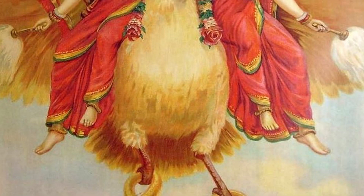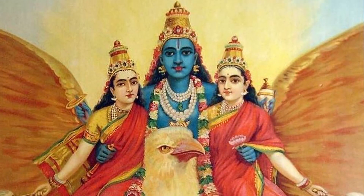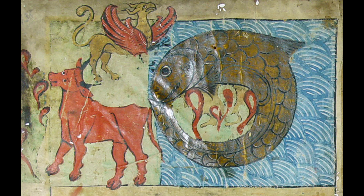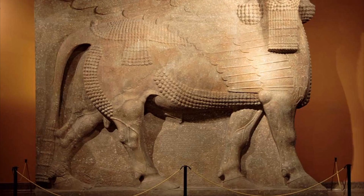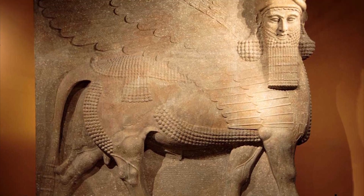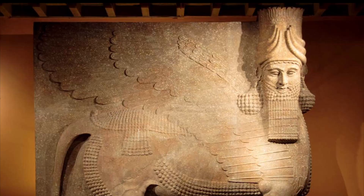Similar creatures exist throughout myth, such as the Garuda from Hindu myth, a huge bird-like creature that served as a mount for Lord Vishnu; the Jewish Ziz, which was a winged hybrid creature similar to a cherub or a phoenix; and the Lamassu, an Assyrian deity with a lion or bull's body and the wings of an eagle that acted as a divine protector.